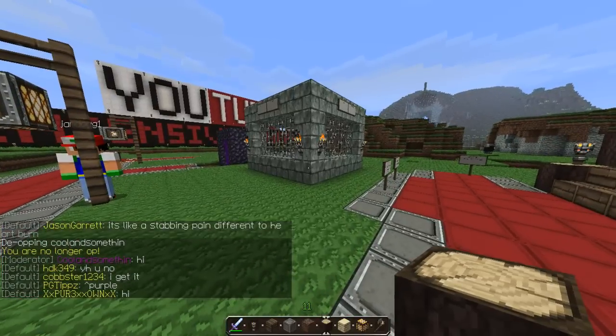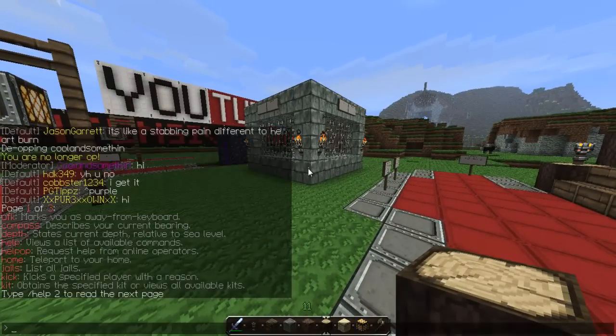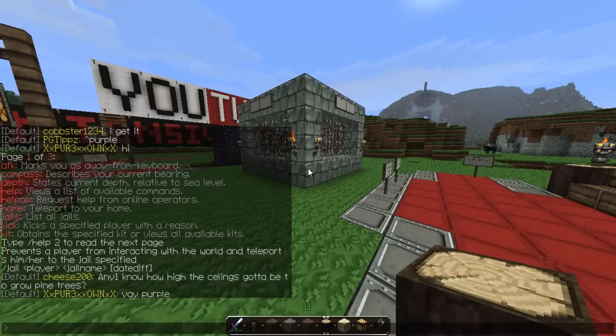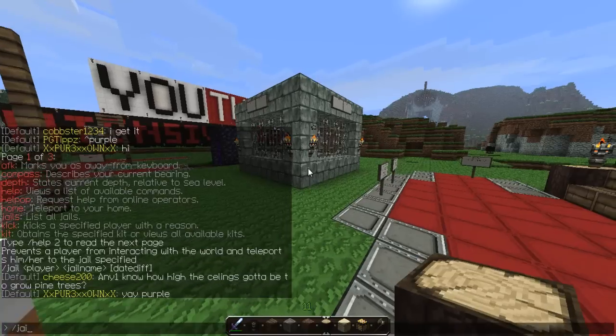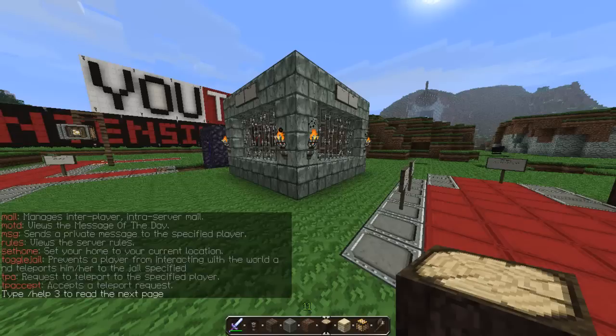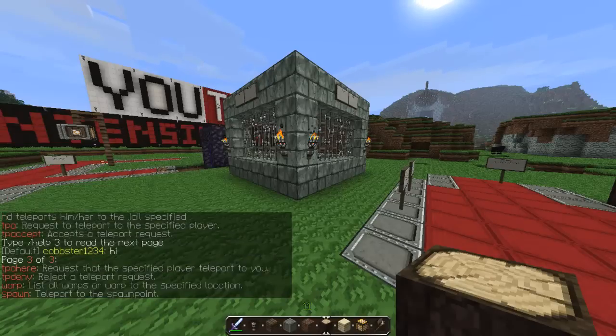So my name shows up purple. The first help page shows you all the commands you can do. First off you can do /jail, and you can do /jails which will tell you the available jails — there's only one jail. You've got /help 2 as well, and /tpa, which is another good thing moderators can do.